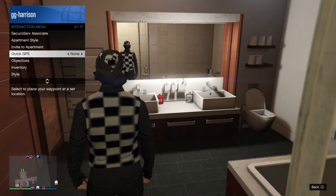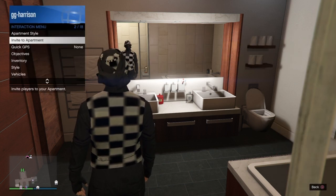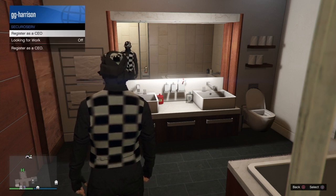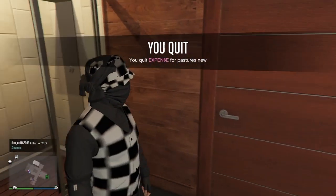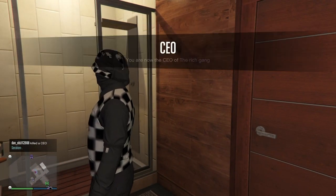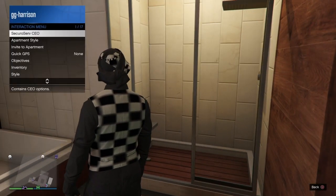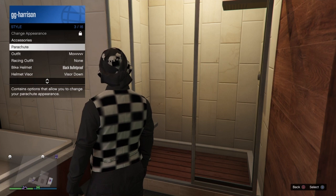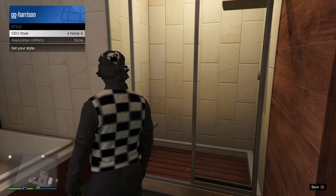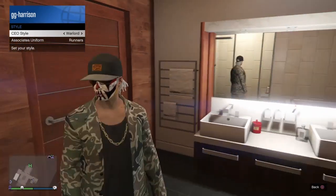If it didn't work, you want to leave the CEO. You join your own CEO, like I am doing right now. Then you want, as the CEO, to put your own outfit on — the jogger outfit that you want to save. You can do this with all kinds of outfits from the CEO, like the CEO vest or any kind of outfit you want.